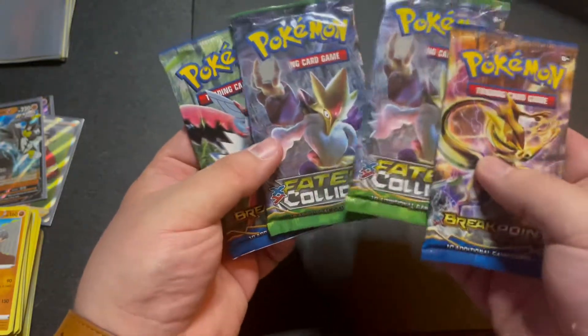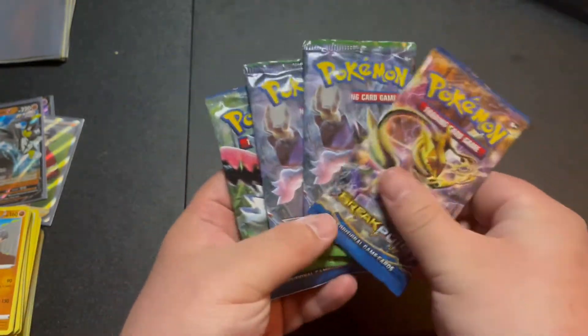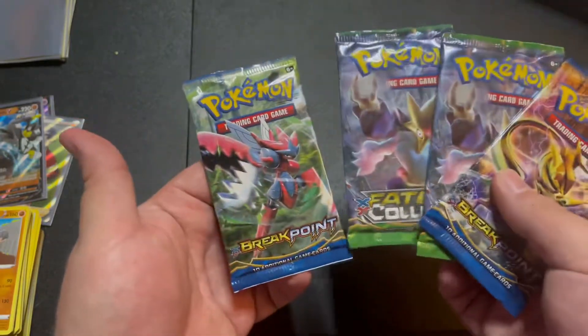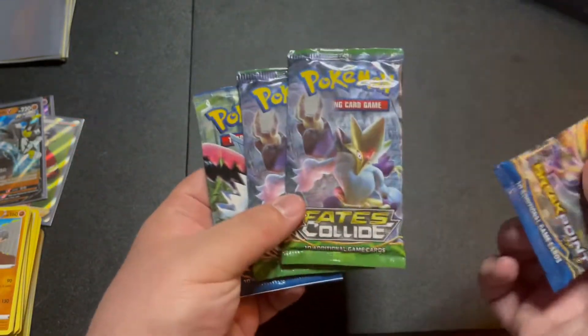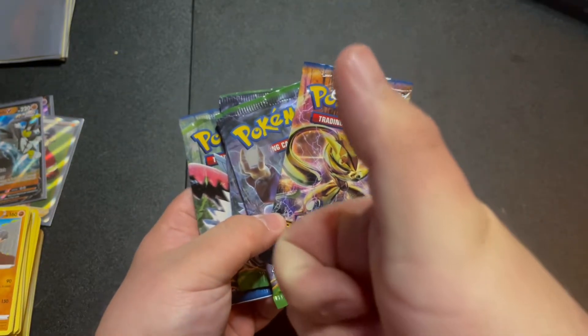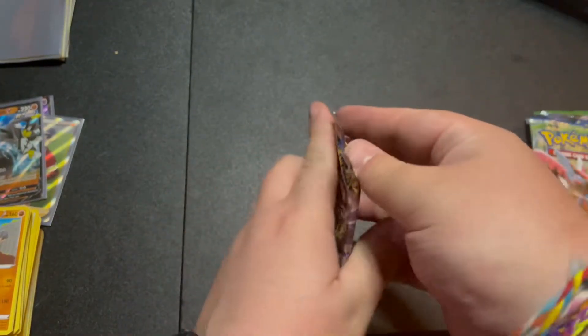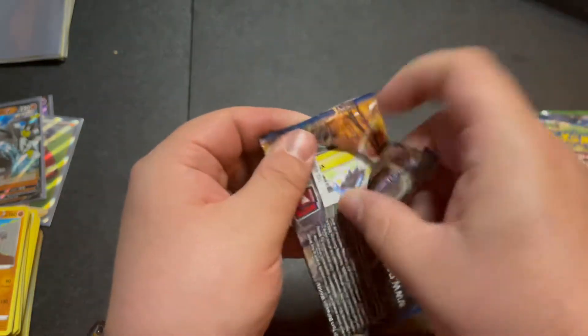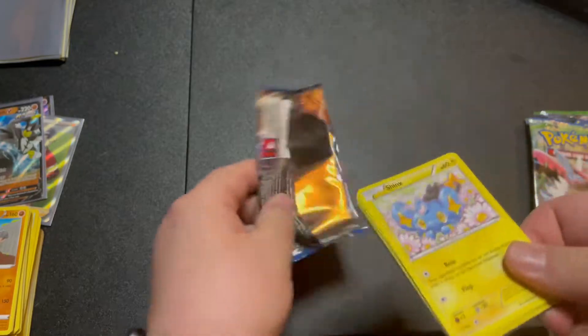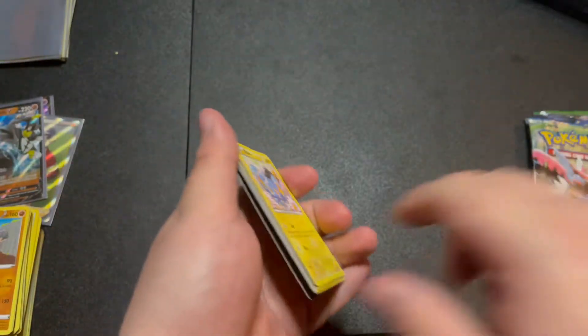I was so disappointed in the lack of heat from those last couple packs that I forgot about these cards I bought at Dollar General like a month ago. I found really old - well, not really old - but X and Y era packs from Dollar General. Maybe these will have something good in them. We'll do Breakpoint first - a lot of people don't like Breakpoint so we'll see. These feel really weird to open, I haven't opened these in a while.